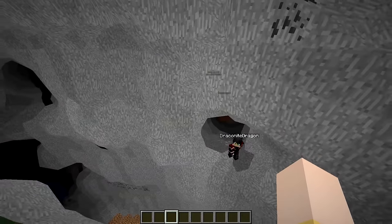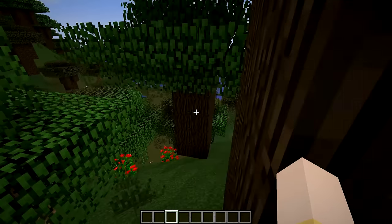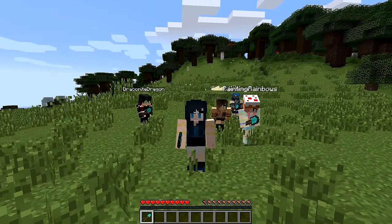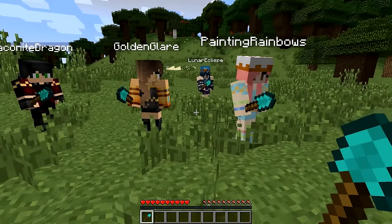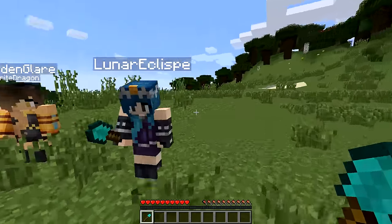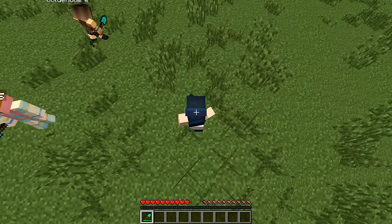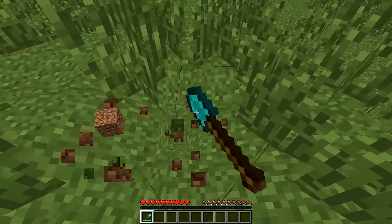Nothing works. So now let's test another thing — let's see how the terrain breaks. I gave us all diamond shovels and it's time to test the theory to see how bad we are surviving with No Cubes. Everyone go off somewhere on this platform and build yourself a dirt house. Let's try this.